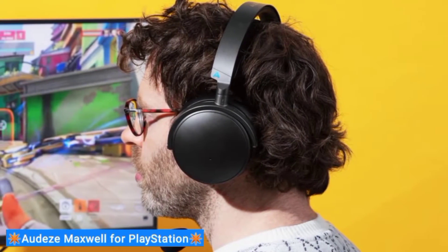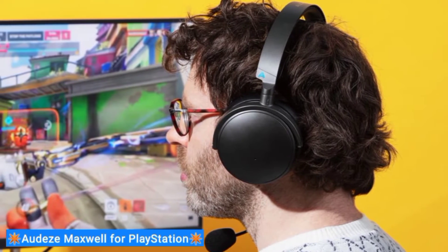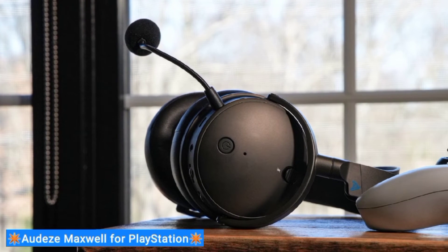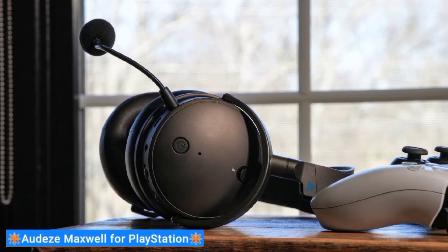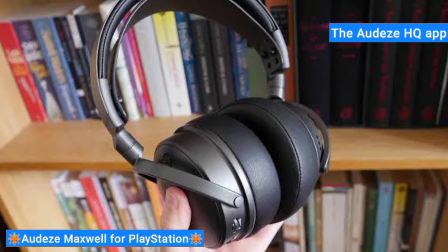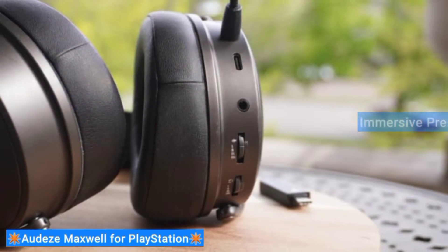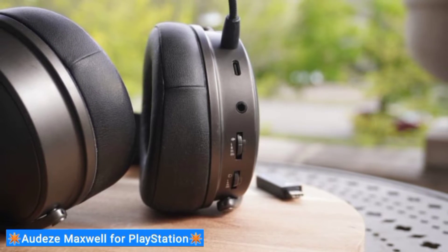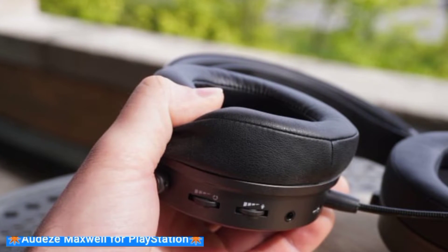These gaming headphones have a neutral sound profile on their default setting. The bass range delivers adequate thump and punch to make sound effects like explosions and gunfire immersive without overpowering the mix. Dialogue also sounds detailed and clear, so you won't miss your teammates' calls over voice chat. The Audeze HQ app lets you switch between EQ presets for a more personalized listening experience — for instance, the immersive preset makes the sound profile even flatter, which you may prefer if using these headphones to listen to high-res audio. Unfortunately, they're on backorder, so you may have trouble getting a pair.